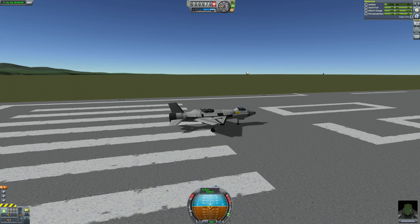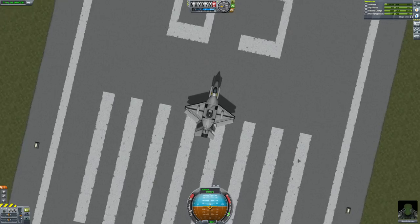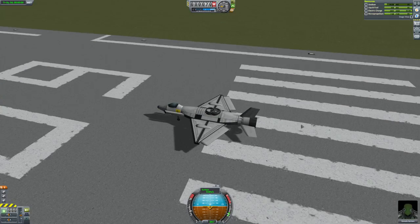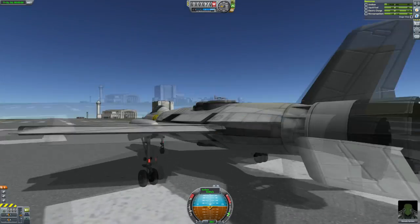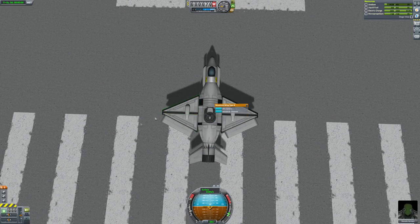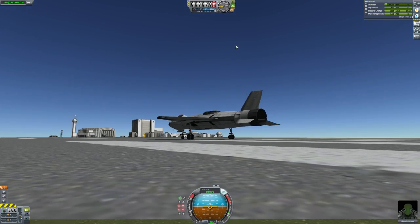The first thing we're looking at is of course the obligatory VTOL. This comes from Scarboy and it's called Strike Wing VTOL. It has two Panther engines for the VTOLing and a ramjet in the back for forward thrust. It has a kind of interesting, somewhat triangular wing design. I quite like it. Let's take off.